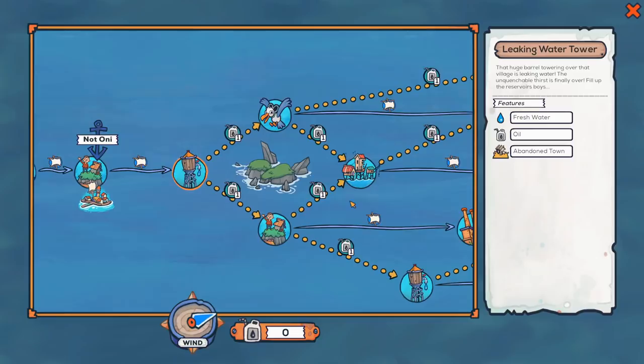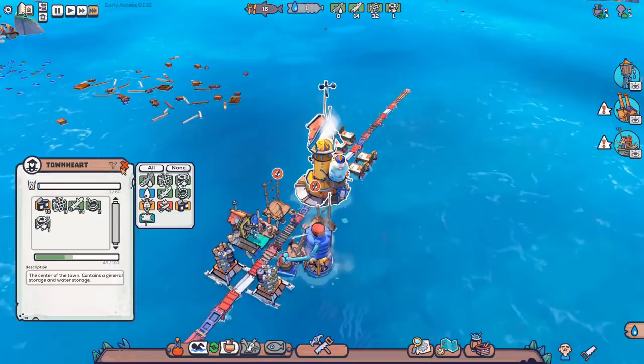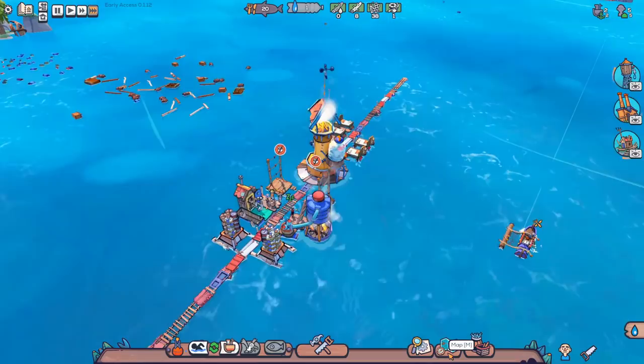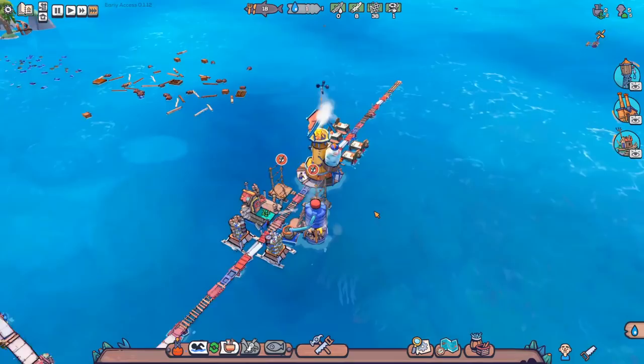And it's a water tower. You'll see these commonly all over the place. The great thing about them is they contain fresh water — lots of fresh water — so we can stock up our water tank. We can store up to 60 water in our Town Heart. So our Town Heart has this little bar, 2 to 60 — we have two water in it now, but it can store up to 60. We can also salvage that abandoned shack and this oil. The oil is necessary so you can travel some of the routes on the map. Certain routes require oil, other routes only require wind. If you're going straight to the right, all you need is wind. If you're going at any diagonal, you're going to need fuel.